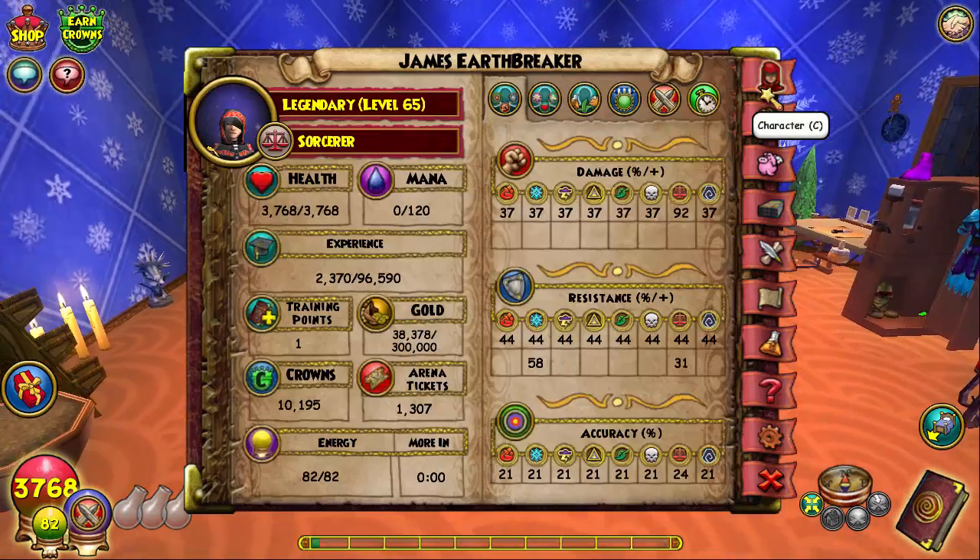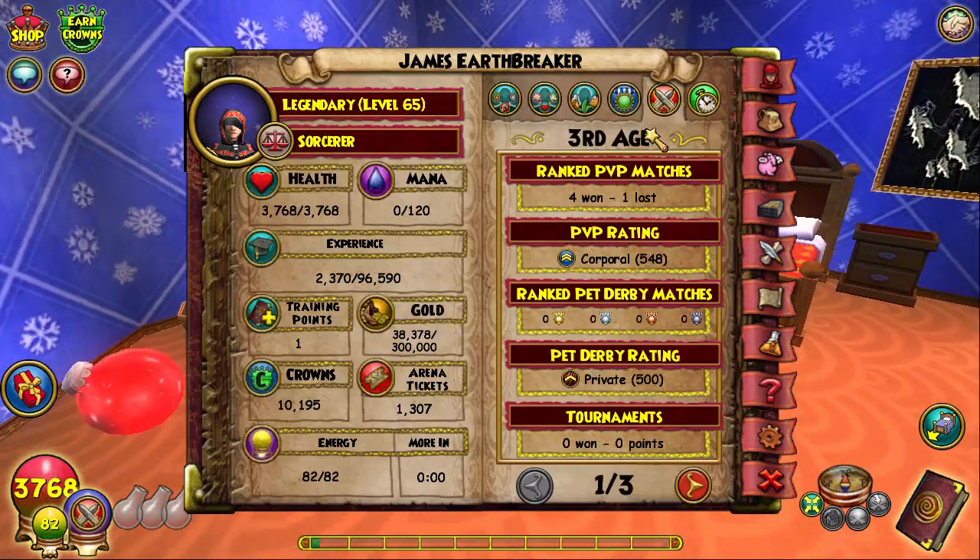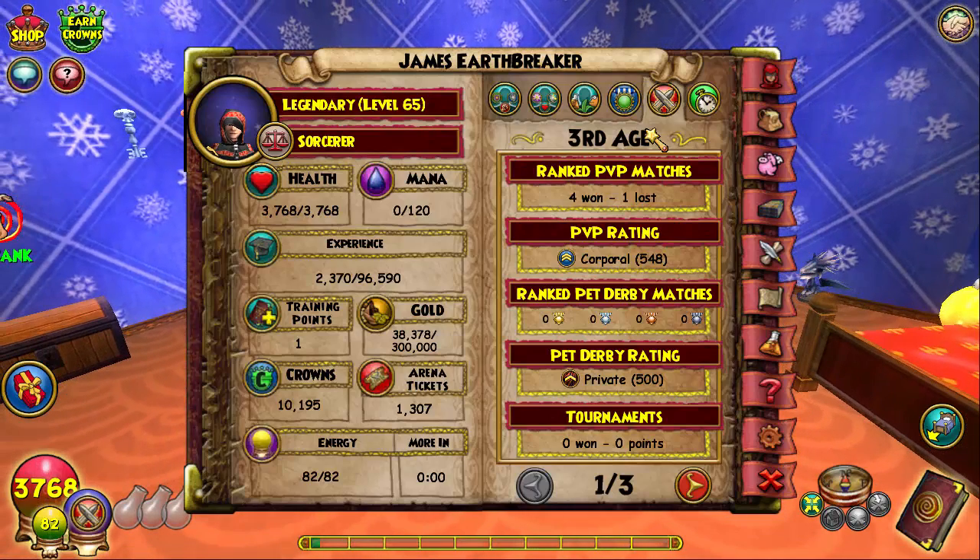I am four and one. The match I lost — I went second and I didn't pull a savage paw, but I had five pips and the guy only had like a thousand-something health and I had an infallible. He lived by 20 health and he crit a snow angel on me with two blades — it was doing like 800 over per round. I had 400 health left. If I did pull a savage I would have killed him, but I didn't.